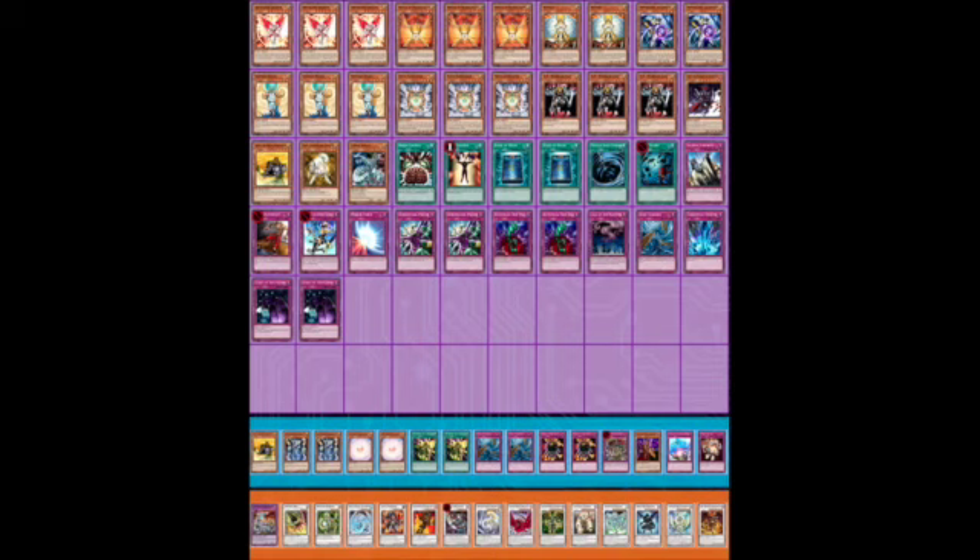A really strong deck here at 42 cards with two Legacy of Yata-Garasu — not really using it as an Upstart Goblin, but more as a way to gain card advantage. If someone Dust Tornadoes your back row and you chain the Yata, that's a plus one, and that's a way to get advantage in a deck that really needs it. This deck is just trying to grind your opponent down to nothing and then beat them down with an eventual Christia. I love the third Christia in this deck — cards just extremely powerful.